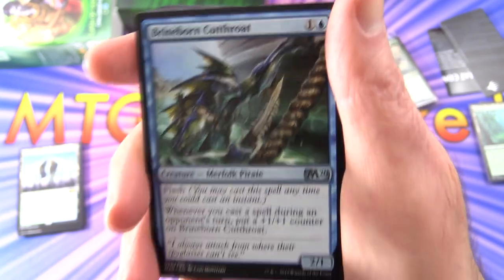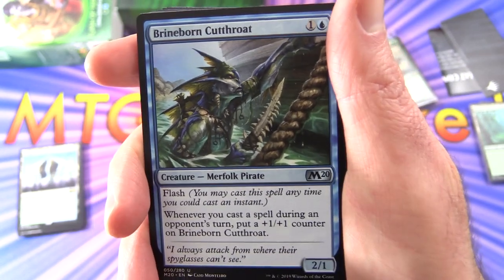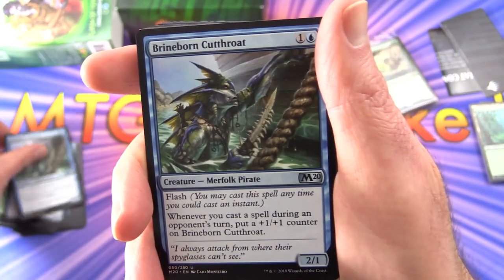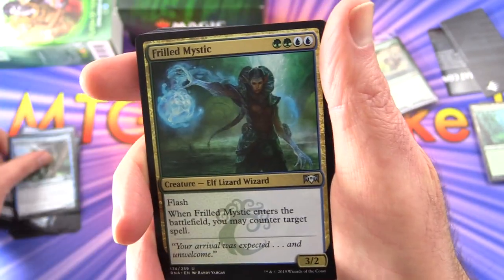Brineborn Cutthroat — a 2/1 for two, Merfolk Pirate with Flash. Whenever you cast a spell during an opponent's turn, put a +1/+1 counter on Brineborn Cutthroat. You'll be wanting to do that as much as possible. Four of those.